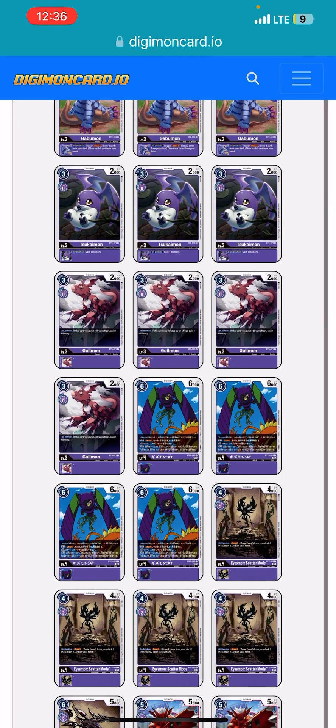The Sukaimon and the Gilmon are going to be gaining memory — it's a slight gimmick, but you're going to be able to keep turn, reduce the cost, and get to your Sleep Mode as fast as possible so that when you get to your Belphamon Rage Mode, it's going to be super early in the game.